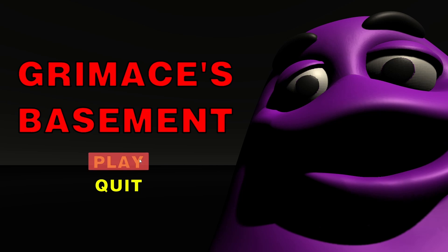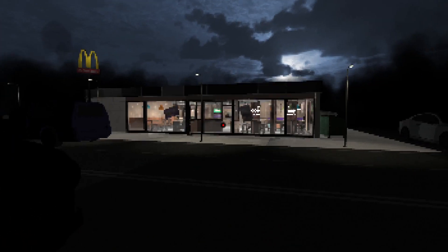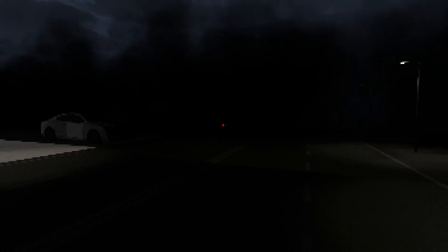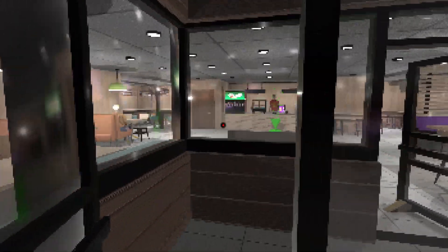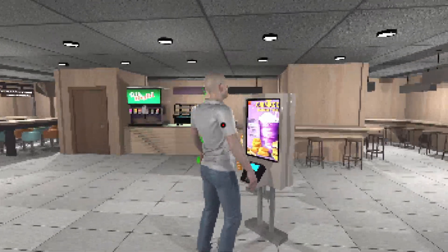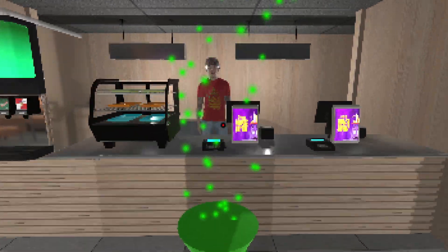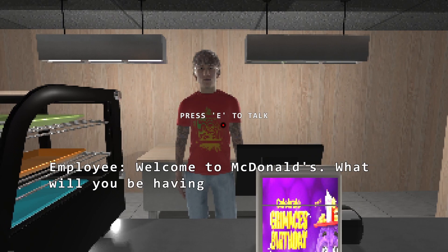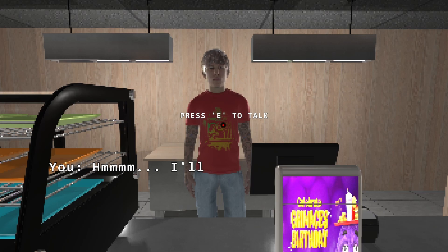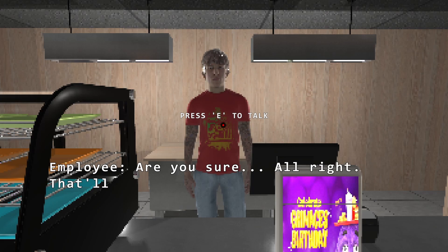Let's play a little bit of this. Okay, so here we can see the game — we're at a McDonald's. The game is a little bit strange looking, but it is what it is. So here we're gonna enter this McDonald's. We have a man here — I guess he's ordering food. I guess we need to order some food. Press E to talk. 'Welcome to McDonald's, what will you be having today?'